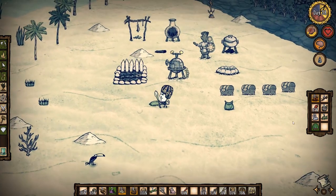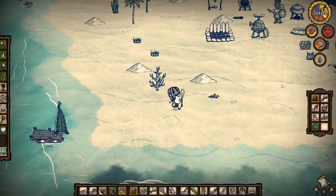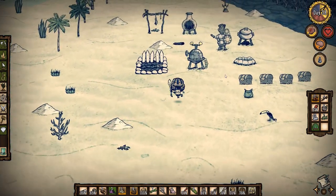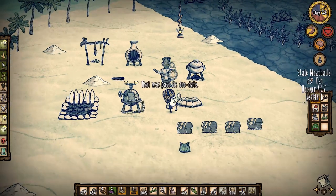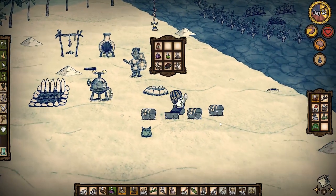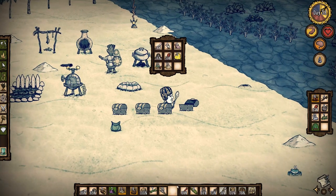Now we can just equip it and use it kind of as a crafting station — like this. Very nice. What's next? Next we should grab the jellyfish. That's a lot of jellyfish and I need inventory space. We should have some inventory space in here. Do we have any spider glands? Yes, we do — like this.